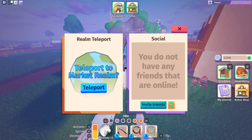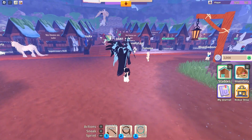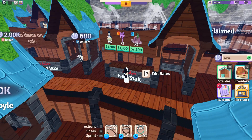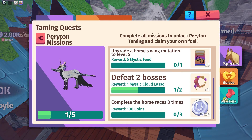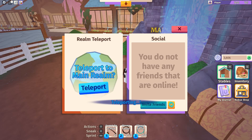Let me go to the market realm and claim one of the market stores. Now we just wait for someone to buy something. Someone just bought something — we've done another part of our quest! Now let's go try and look for winged horses.